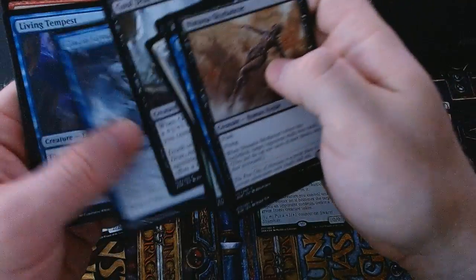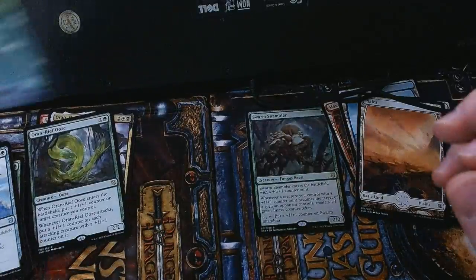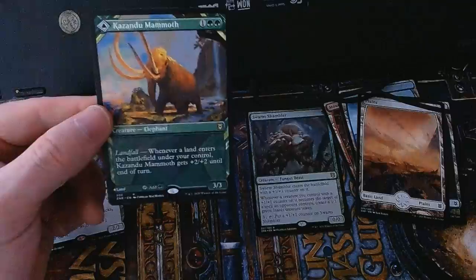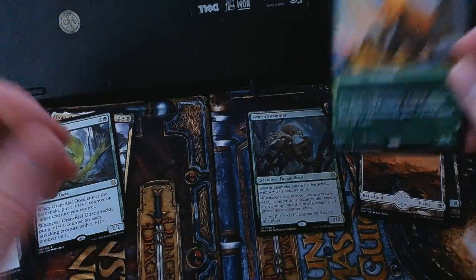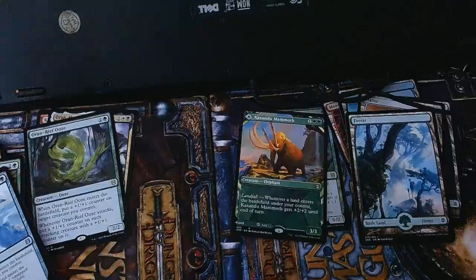Little frog buddy for commons. For uncommons — and since there is no dual-faced modal card, our rare is an alternate art frame Kazandu Mammoth, which on the back is a Kazandu Valley. That's really neat — we'll put that in with the foils. Then a full-art basic Forest and just another check card.